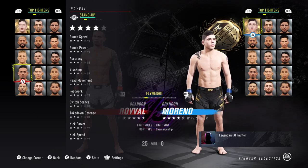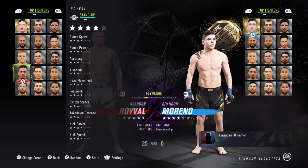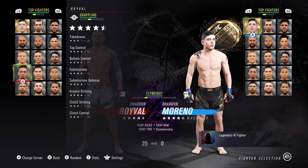88 switch stance, which luckily doesn't mean too much. He has low takedown defense, which isn't too important in the game. Along with 92 kick power and 92 kick speed. So kick speed, kick power, and punch speed are the stars of his striking — but even then, it's not great.